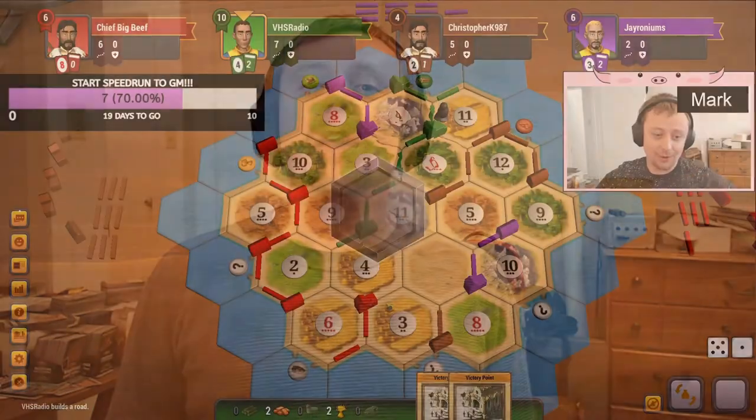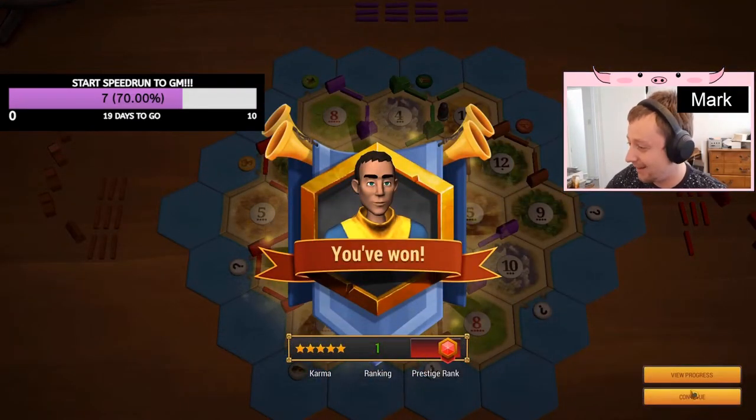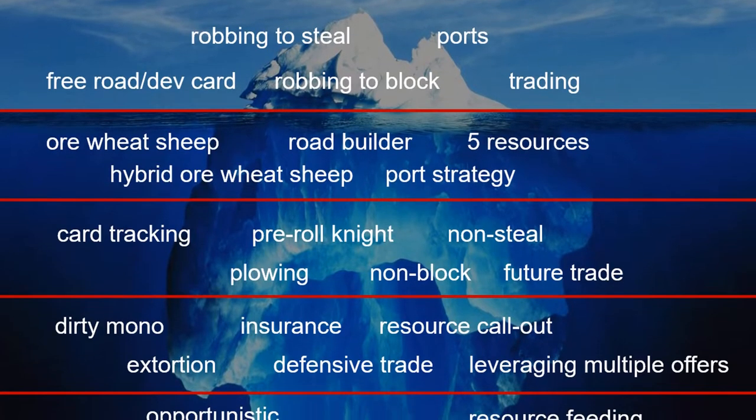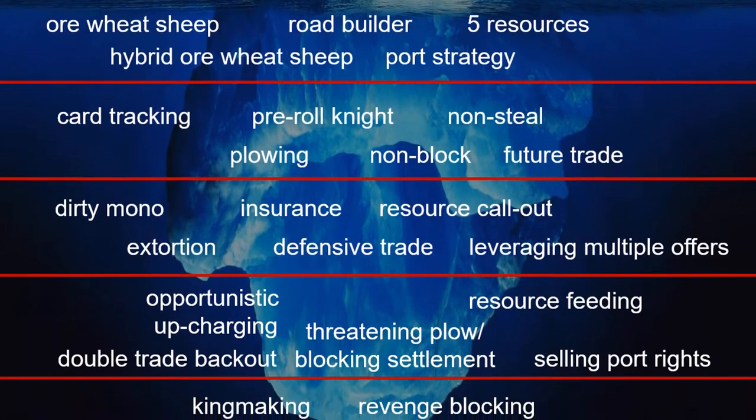Hello, how's it going? I am Hubsy Wubbs, and I have been playing Settlers of Catan semi-competitively on and off for about 18 months. In this video, I am going to introduce several mechanics, strategies, and tactics that competitive Catan players use to gain an edge on their opponents using a tiered iceberg. I'll start out with simple, fundamental mechanics that are universally used by top players, and gradually delve into more advanced and obscure strategies, including some that have caused significant controversy in the competitive scene. So, without further ado, let's get started.